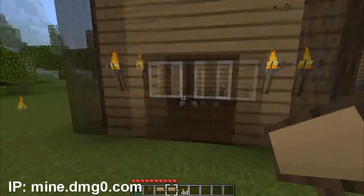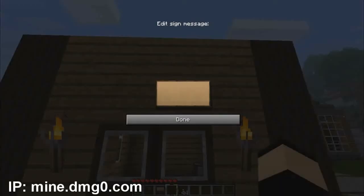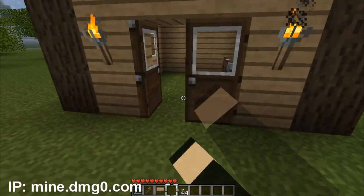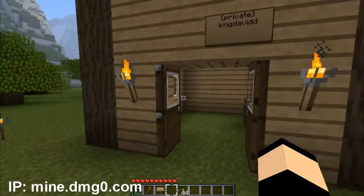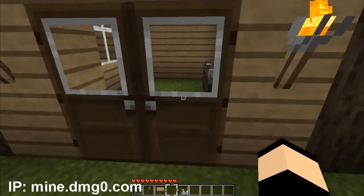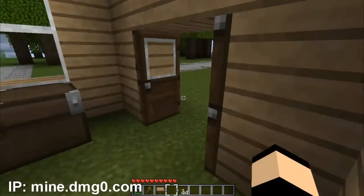You build your house, you have your two doors, and you need to make sure both of them are closed. Then all you have to do is put a sign above it, type 'private' in brackets just like that, hit enter, and then your name exactly as it's spelled and capitalized. Now when I press one door it opens up both and then closes them, and no one else can come in and steal your stuff.